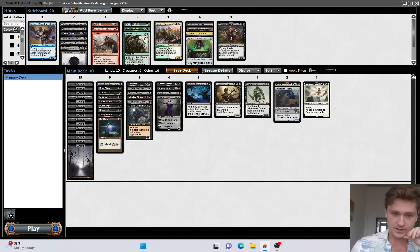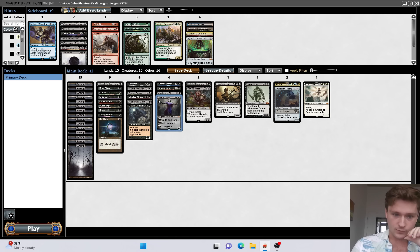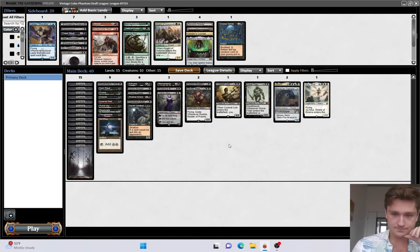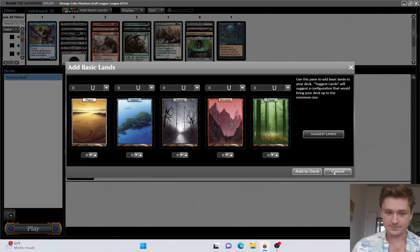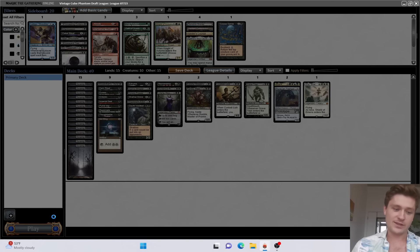Wrinkle is tempting - it is a discard enabler. Maybe it's worth playing, like Wrinkle over Lily or Wrinkle over Corpse Dance. With Reanimate, Exhume, Shallow Grave, Necromancy - I think four is enough. I like this plan. So we'll submit like this - this is a pretty sweet Reanimator deck. We already have our basics, so we'll submit like this and I will see you in round one.